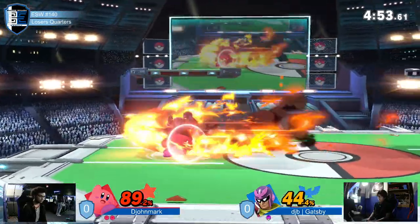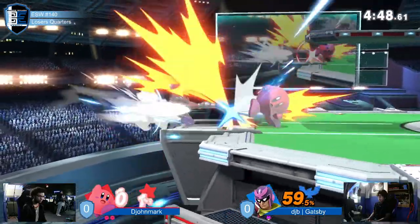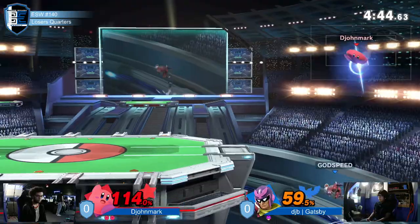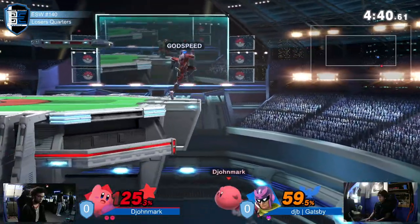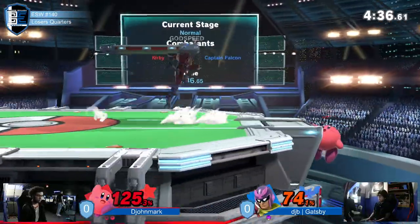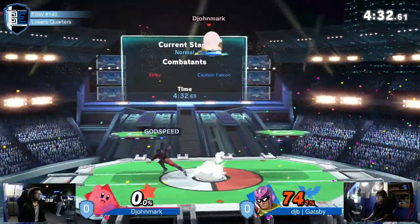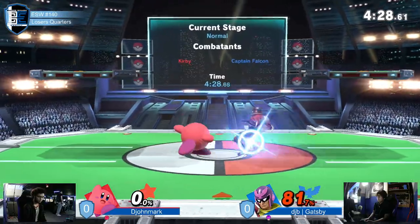Although when we were watching the matchup between Sean and djohn, one thing that was really interesting was he was staying at the exact range where he could up tilt really consistently in neutral. Because it hits that crouching Kirby — he was staying at max up tilt range, just up tilting all the time to keep him out. What a hitbox. In neutral, he was up tilting a ton.